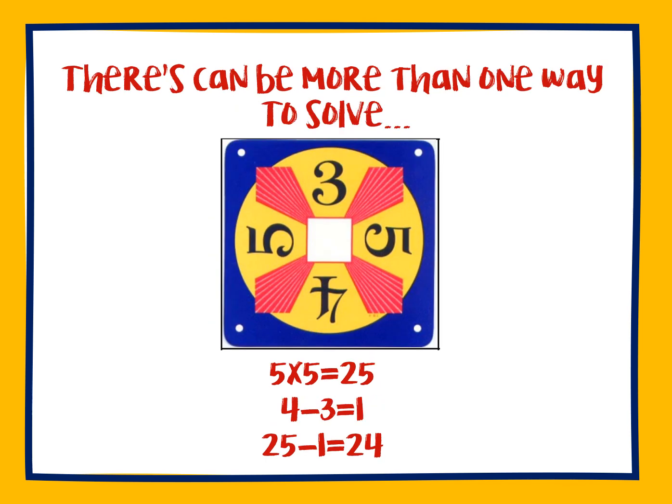Many cards have more than one solution. Take a look at the same card, but look at a different way that you can reach 24. You can first take both 5s, multiply 5 times 5 to equal 25. You can subtract 4 minus 3 to get 1, and last, 25 minus 1 equals 24.